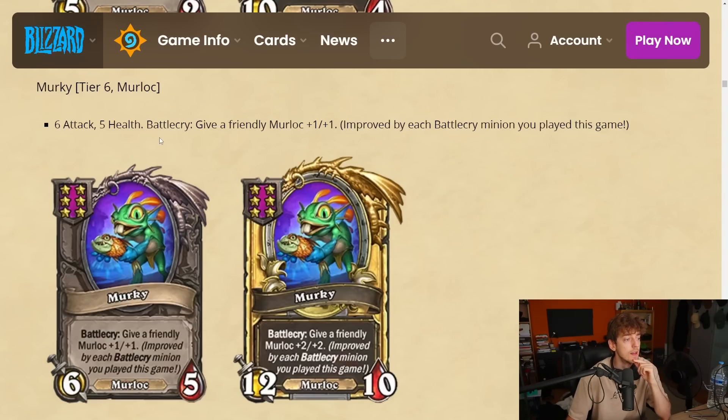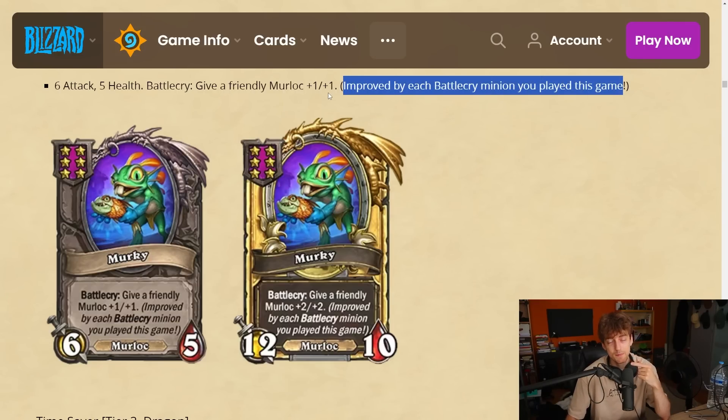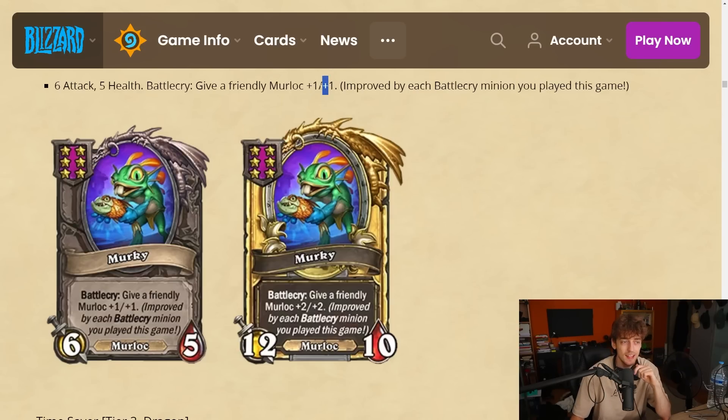Murky — a tier 6 murloc, 6-5. Battlecry: give a friendly murloc plus one plus one, improved by each battlecry minion you played this game. You gotta keep track of this — I have no clue how many battlecries you play on average with murlocs, probably more with menagerie. But it's give a friendly murloc — you can't put the buff on a cleave or any card you wish. You have to keep a murloc on board and can't target itself.